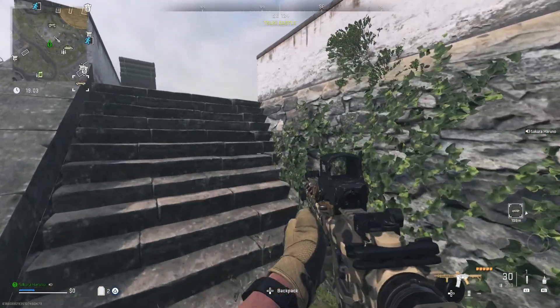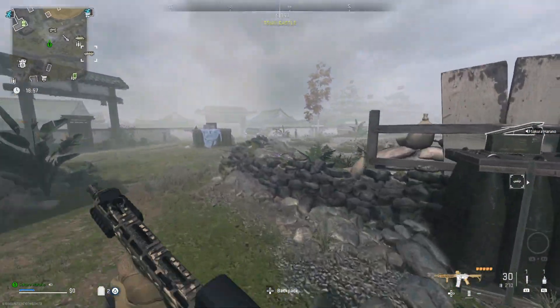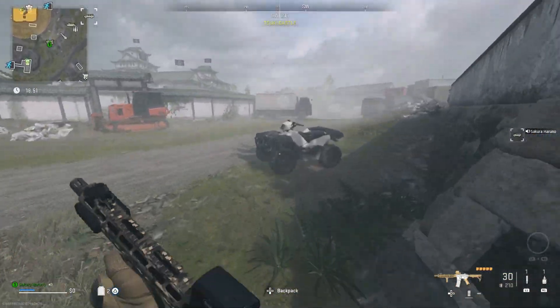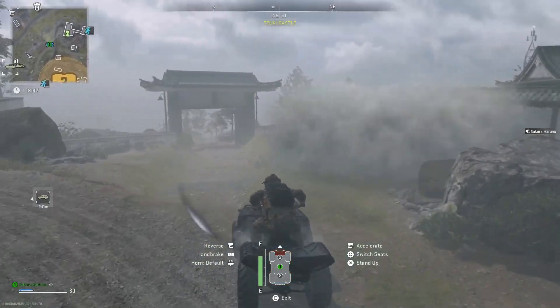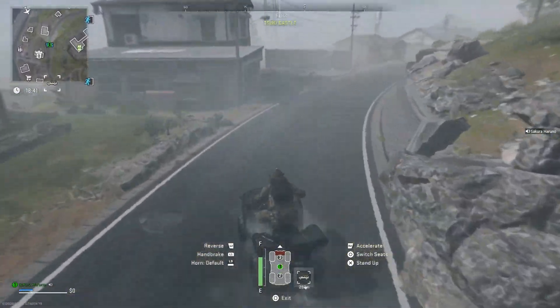Once you're inside the DMZ game mode, what you're going to be looking for is a vehicle. The reason you have an AR is because there might be a few NPCs on you — just either run past them or shoot them. We're going to get into this ATV right here. Once we do that, we're going to drive out of here first so we don't get killed, and then simply drive down this road.